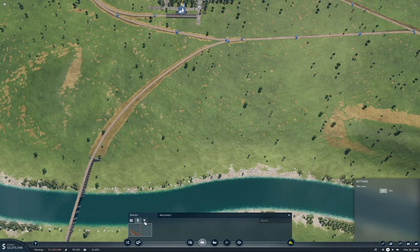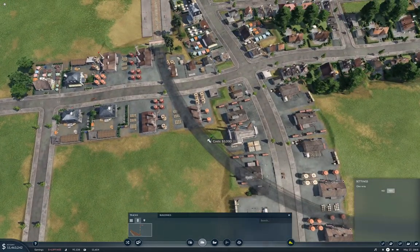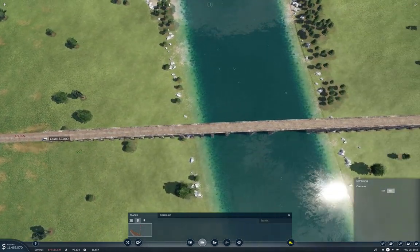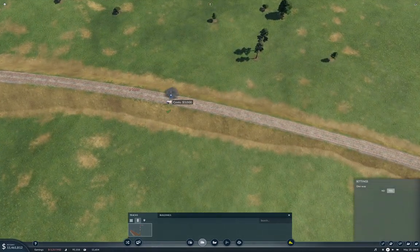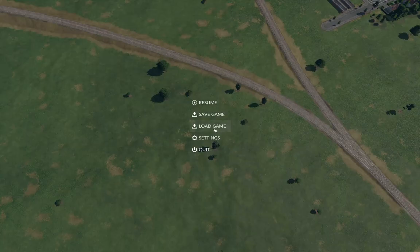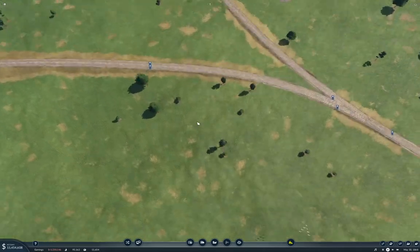We're going to need signals. So in here we're going to need one here. I think we'll have some signals here, and because who doesn't like stopping on a bridge, we'll put signals on the bridge — right here and right here. And while I'm looking at this, we'll put that down to something sane. Okay, resume.